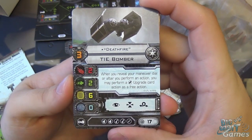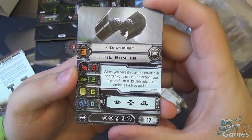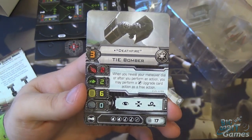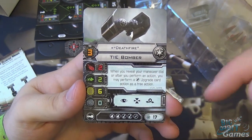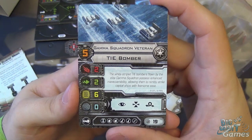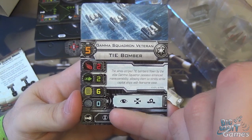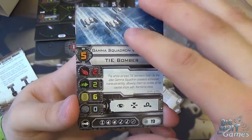Next is Deathfire, another TIE Bomber at pilot skill 3. When you reveal your maneuver dial or after you perform an action, you may perform a bomb upgrade card action as a free action — really useful for dropping bombs in very convenient locations. His upgrade bar has two torpedoes, two missiles, and a bomb, clocking in at 17 points. Then we have the Gamma Squadron Veteran, your generic TIE Bomber at pilot skill 5, 2-2-6-0, with the elite pilot upgrade but no special ability. You get two of those.